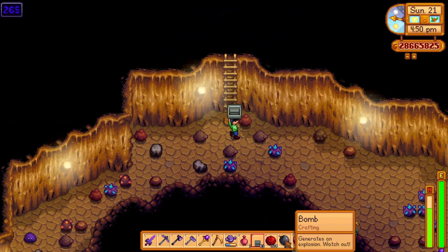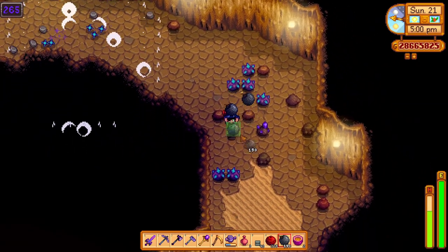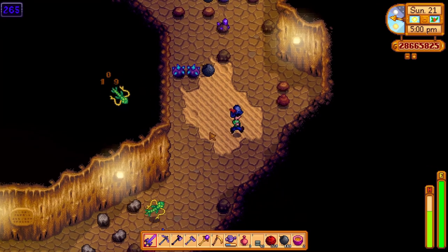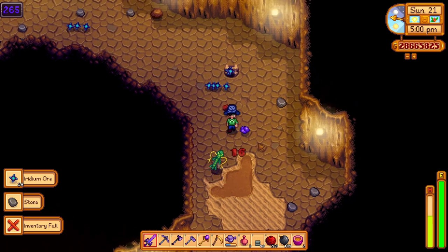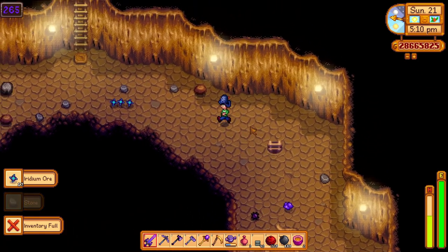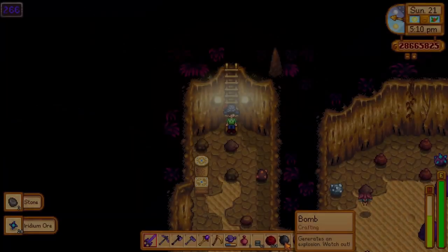The main factor you need to look out for in this run is time. Time is so precious on this run since you need a lot of it to get to the lowest levels to get the most Iridium ore. By losing time on staircases or enemies, you won't be able to get your ideal number of Iridium ore to process later on the farm.